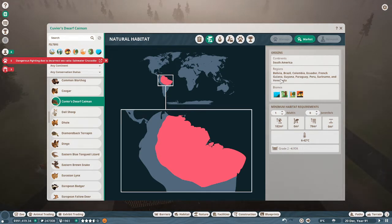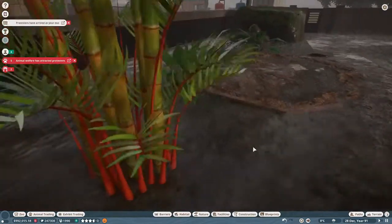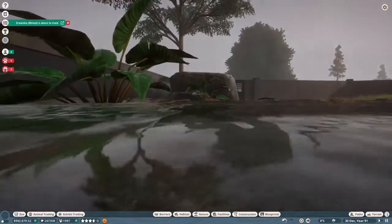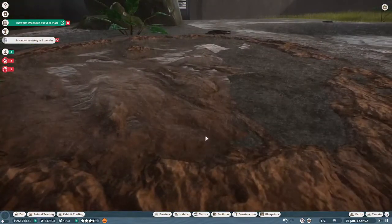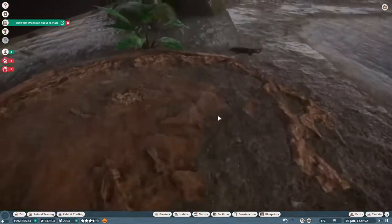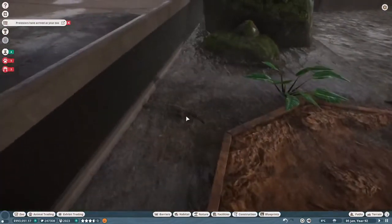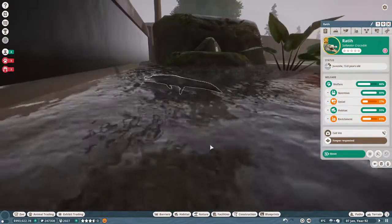We'll have the tapirs and the giant anteaters too — I like the anteaters. I kind of like this little area here. I got the water up over the land a little bit — see that? And then I sunk the mud pit down, so the water's actually up over the mud pit. I didn't even know that was possible, but I got it working and they really like it.